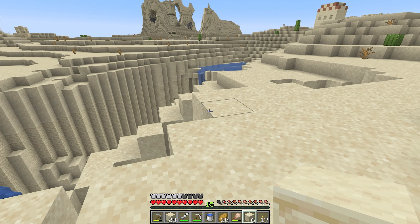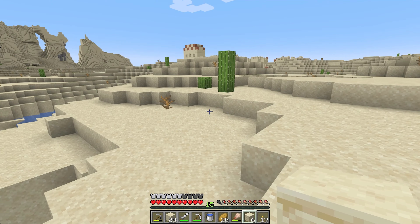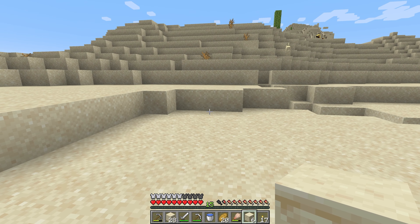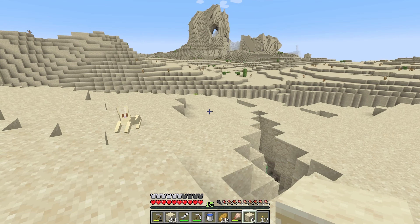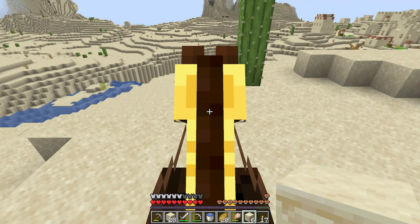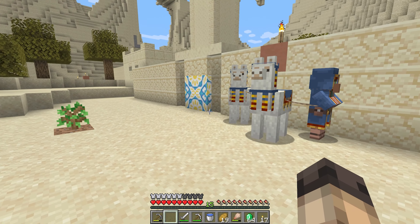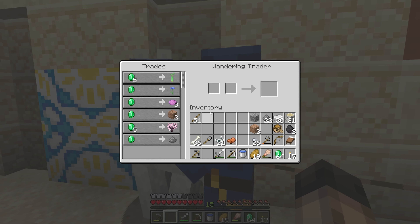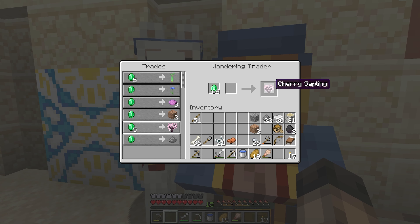Okay, let's get the heck out of here. Where's that horse? My horse abandoned me in my moment of need. Where did it go? Oh, he's way up there. Man, he was like, I'm going to ditch you. Stupid horse. All right, let's go home. I came back to the village because I needed to get that Fortune 3 lectern. But look who's here - this guy. And he has this on him. So we're going to buy ourselves a cherry sapling.